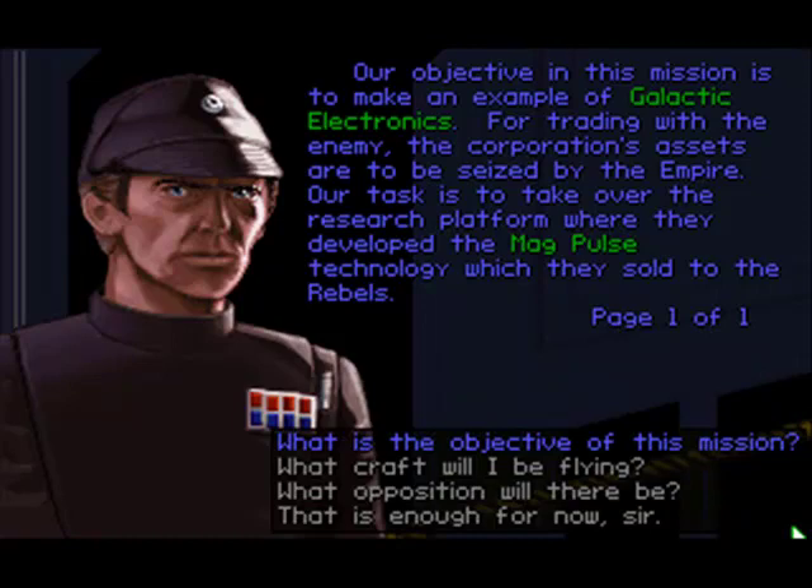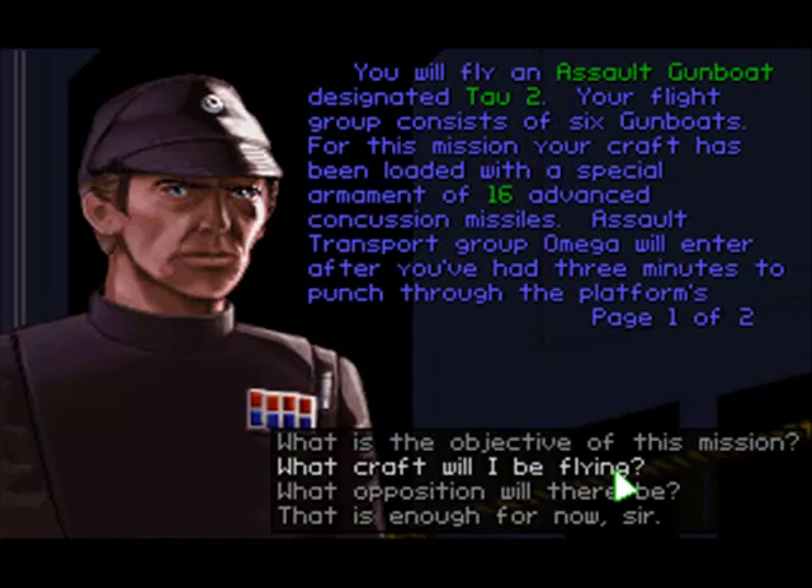Our task is to take over the research platform where they developed the MagPulse technology, which they sold to the Rebels. You will fly an assault gunboat designated Tau-2. Your flight group consists of six gunboats. For this mission, your craft has been loaded with a special armament of 16 advanced concussion missiles.